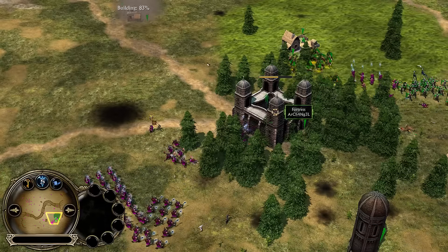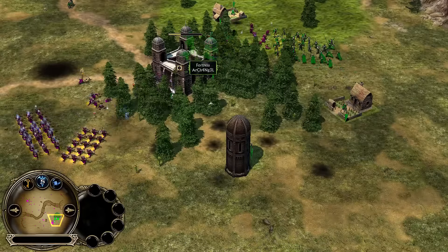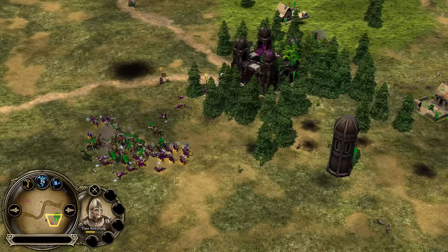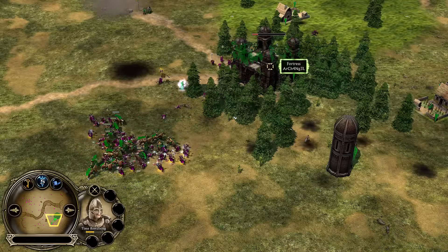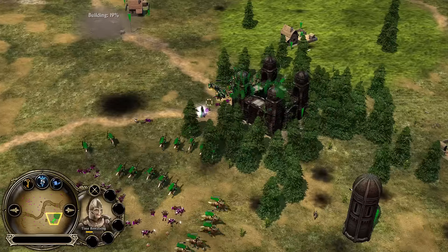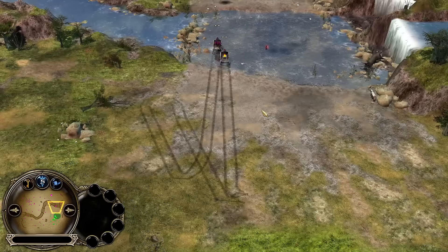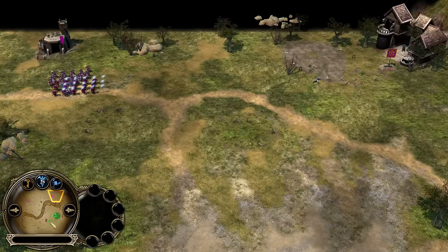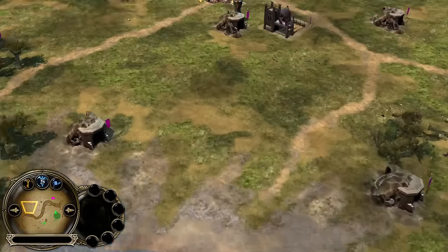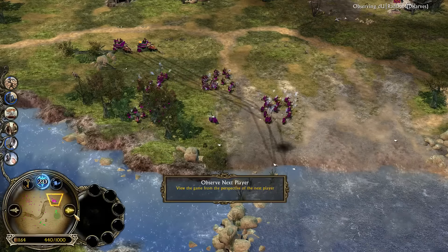Dwarves coming in with a full-on force — Random might have what it takes to take down the fortress now, with enough axe throwers. Although the Rohirrim summon might be enough to stop them. Oh it's gonna be close, damn close. I think he'll manage to save it — the Rohirrim are cutting through these axe throwers like butter, and Aragorn's Blade Master is just a saving grace for the Men of the West. He's putting up such a good defense. But really, I don't see how Archangel could ever win this match — he's just absolutely outclassed here by the dwarves. Look how many mines Random has, it's crazy.